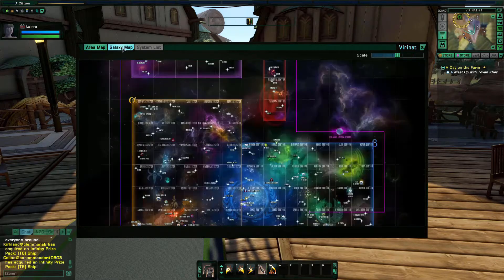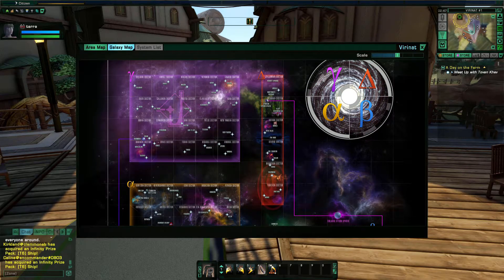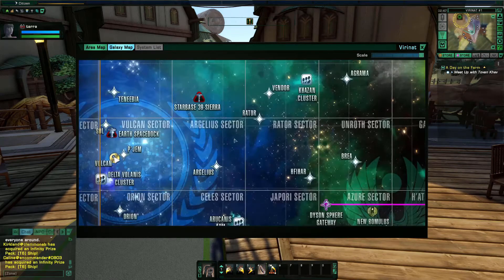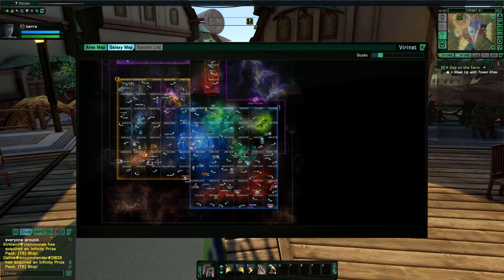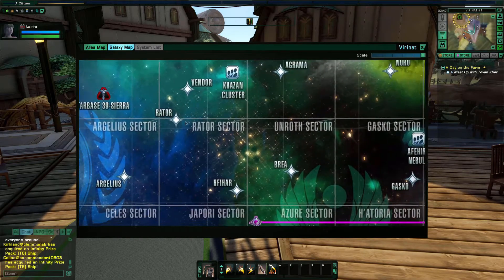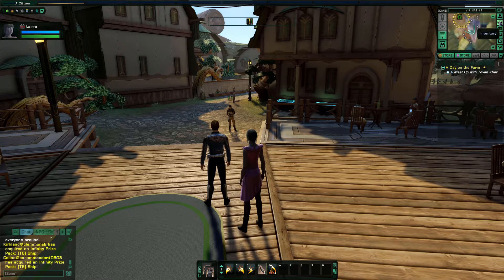Moving on, we have our galaxy map — it shows all the galaxy. We have Alpha, Beta, Delta, and Gamma, color coded, and those are different areas you can go to. Every one of these is basically a planet you can go to. When you get up into space you'll have a system list that lists all the different systems. If you want to fly someplace, click on your system list and scroll down. You can also do that through your galaxy map — say you're at Starbase 39 Sierra and you want to go to Brea, just double-click Brea and you'll fly over there.